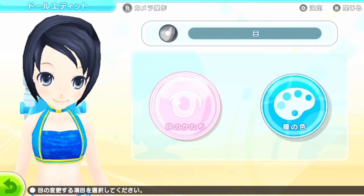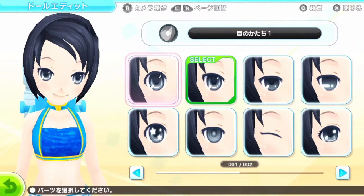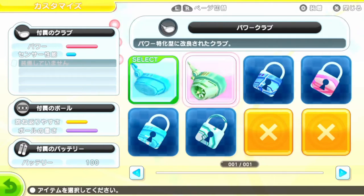In character customization you also get a good deal of options and you can buy new clothing accessories. You can also buy new clubs that have different stats, like clubs that hit harder.